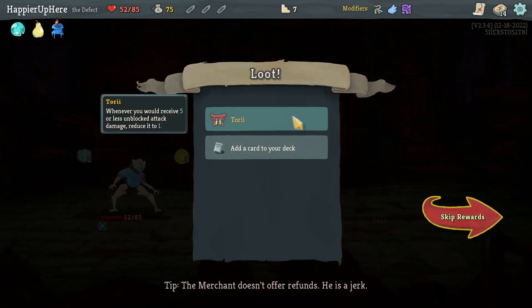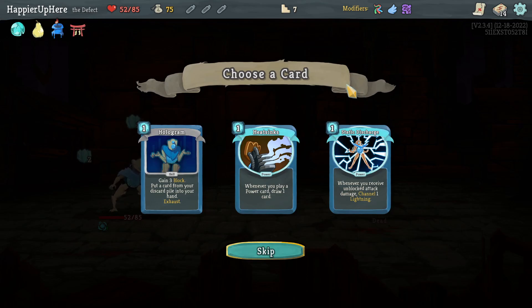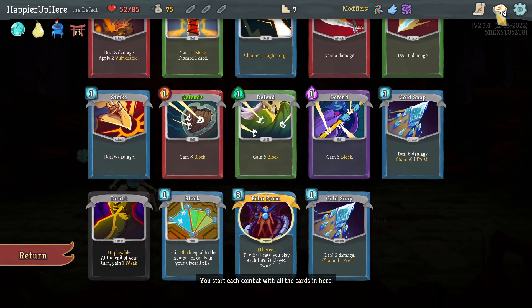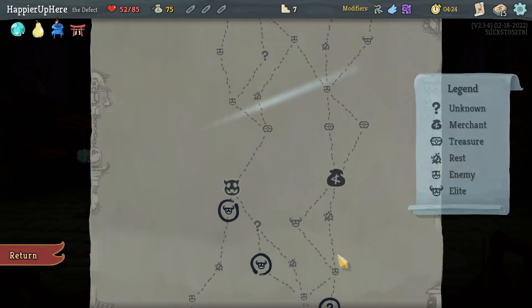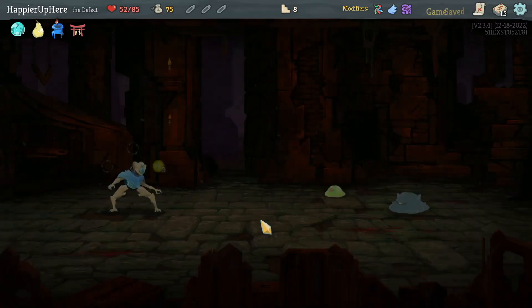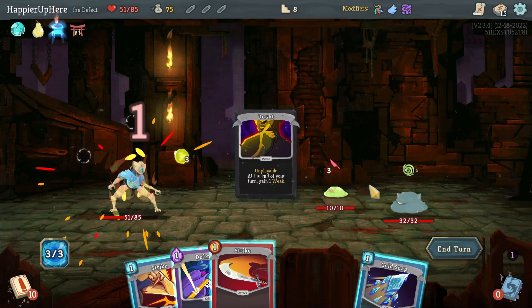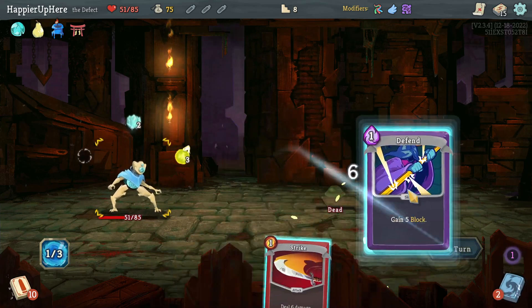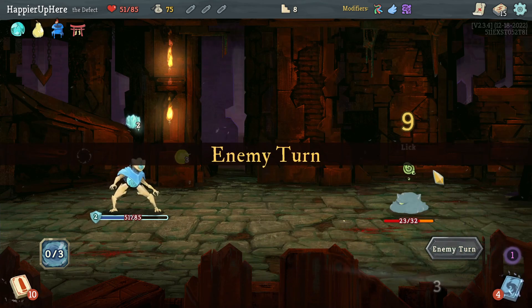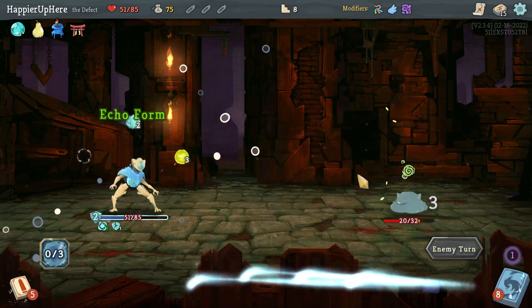Killed with Bash. Didn't perfect but got Torii — whenever you receive 5 or less unblocked attack damage, reduce it to 1. Heat Sinks, Discharge, Hologram — I don't have powers other than Echo Form so Heat Sinks isn't worth it. Let's take Hologram to help in Act 1. Get rid of this, then Cold Snap, regular Strike, and one more Strike to the backliner. Echo Form — I have it, might as well use it.